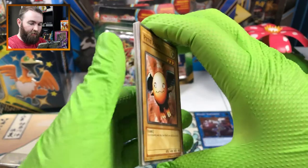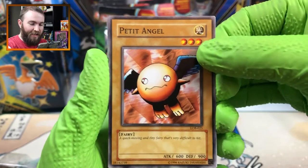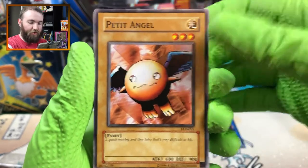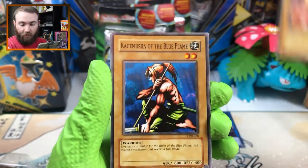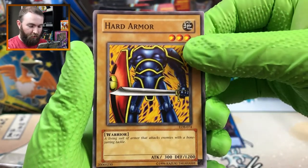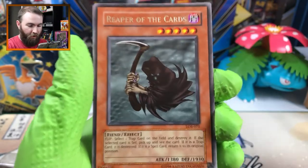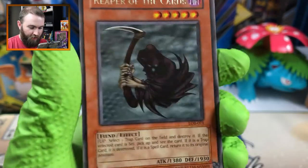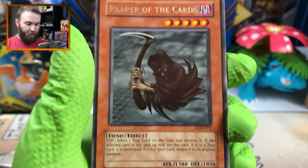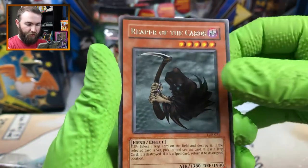I don't know if these have any card tricks. Petite Angel - kawaii! That is a little cute, looks like an orange - I just want to take a bite out of them and have them for lunch. Kegamusha of the Blue Flame. Hard Armor. Arma-il. Reaper of the Cards - I think I recognize that guy. Flip: select one trap card on the field and destroy it. If the selected card is set, pick up and see the card - if it's a trap card it's destroyed, if it's a spell card, return it to its original position.